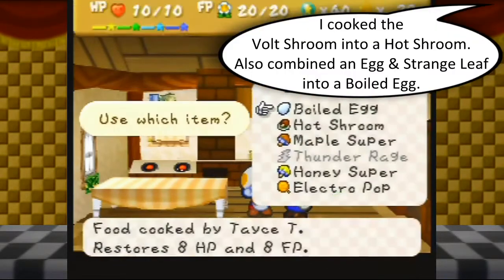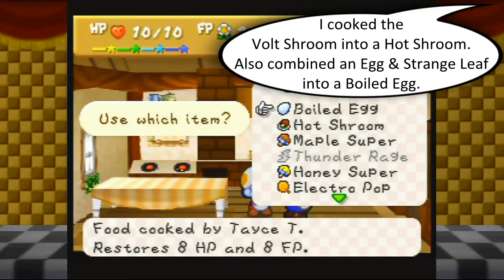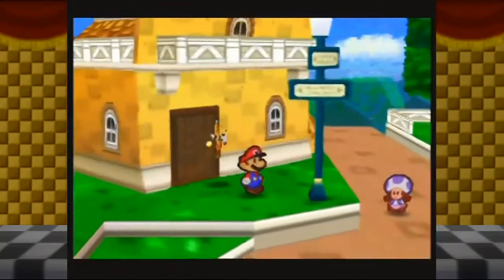Alright, so I got a Hot Shroom — 15 HP, 5 FP, that's pretty good — and a Boiled Egg, 8 HP and 8 FP. I'm not entirely sure why you need a leaf in order to boil an egg; you could probably do that without a leaf. But I guess you need some sort of trigger in the programming to know to boil it instead of fry it. Tasty is not too smart.